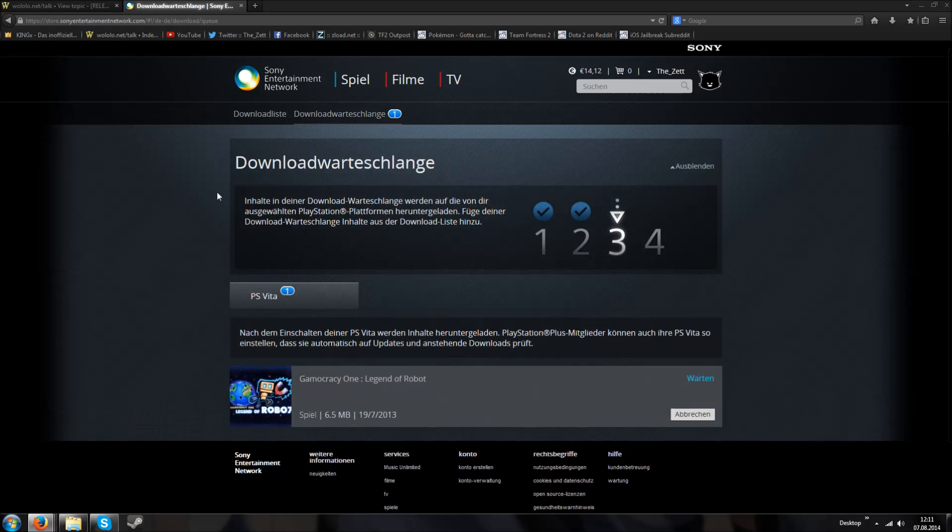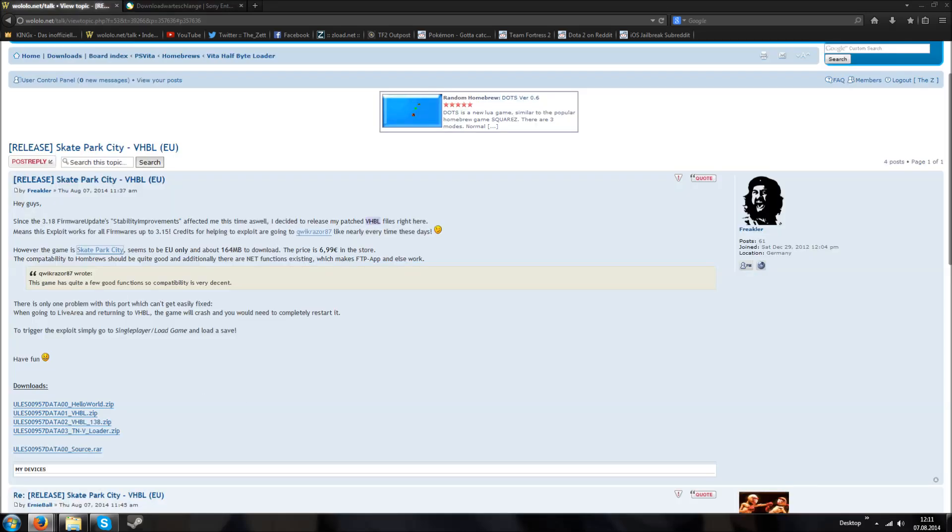If you now use your 3.15 PS Vita, enable WiFi and restart it and wait a bit, it should automatically download the game even though it does not have version 3.18. And if you use this for Freakler's Skate Park City game, you can install a 3.15 VHBL on your PS Vita. The game is still in the store so you can still do this.